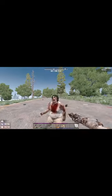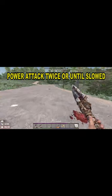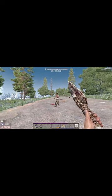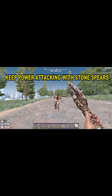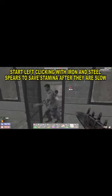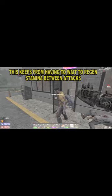The best way to take down a zombie is to power attack them twice or until they are slowed. Make sure you have skill points in spears for this to work. If you are using a stone spear, keep power attacking until dead — backing off and regenerating stamina is needed. If using an iron or steel spear, start left clicking after they are slowed until dead, so you can regen your stamina between kills.